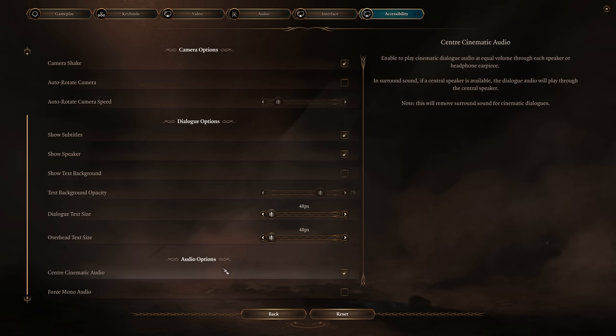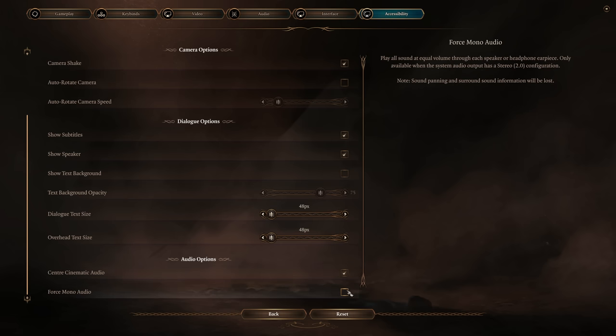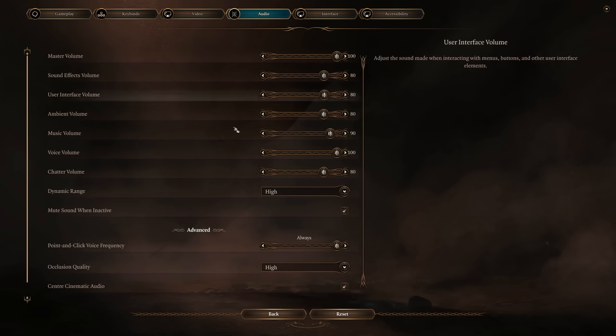One last audio tip: turn on 'Center Cinematic Audio.' I have two speakers, and the virtual surround sound trying to simulate where character audio is coming from can result in lower dialogue volume. Turning this on helps. You can also use Force Mono for even better clarity, though it makes audio sound flatter. I keep my master volume at 100 and turn everything else down to 80 except voice volume, which lets me hear dialogue much better.